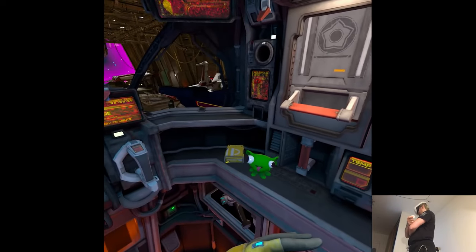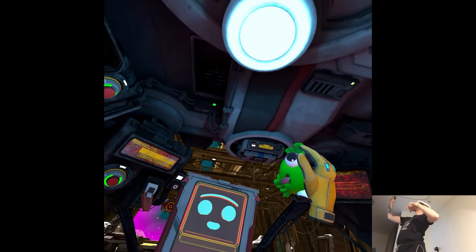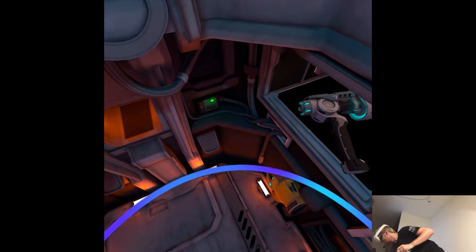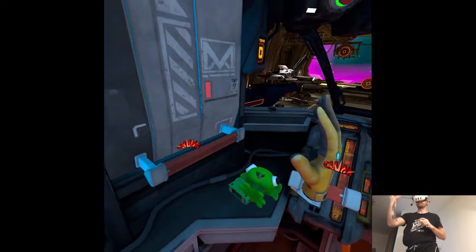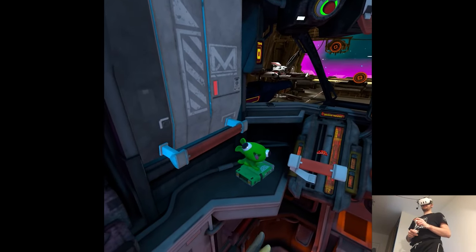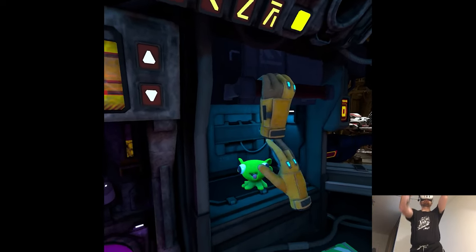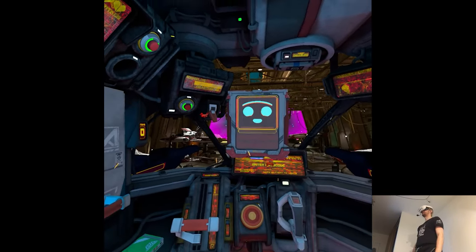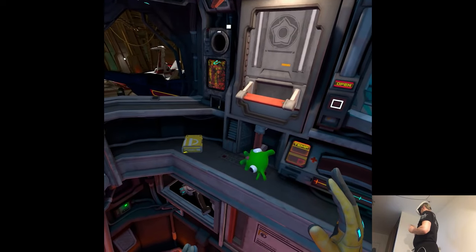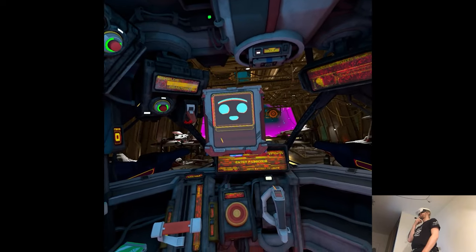Pal notices the little green companion and names it 5ABA07, since it can't find anything in its memory banks about such a creature. Pal explains it will assist you in getting to know your new ship, but immediately detects multiple critical errors — almost all ship systems are out of commission. The last pilot must have taken quite a bit of damage. Pal apologizes for the ship's state and says adventures will have to wait until repairs are made.